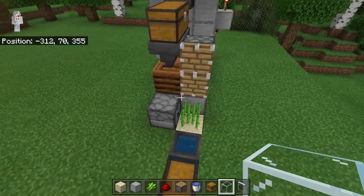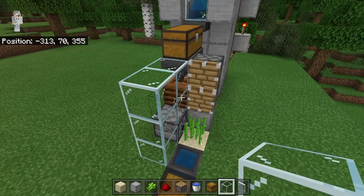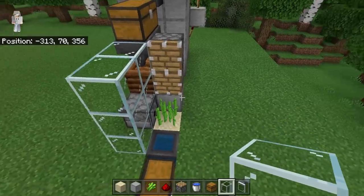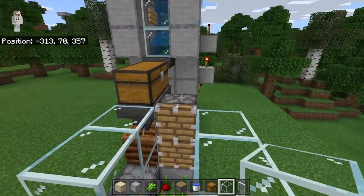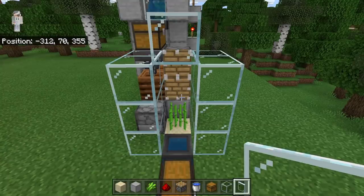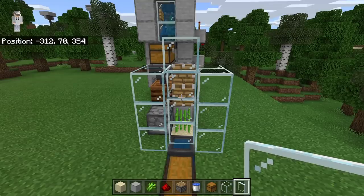The next step is to crouch down and place 2 glass blocks over here, then place 3 over here. Once you guys have placed those glass blocks, place 3 glass blocks over here, 3 over here, and finally 3 over here. The next step is to place 3 glass panes at this spot. Those glass panes will prevent sugarcane from getting shot out of this farm while still allowing the hopper to pick it up.